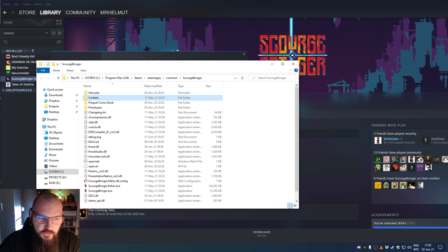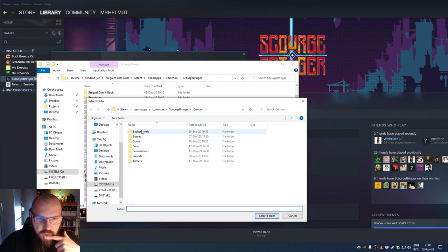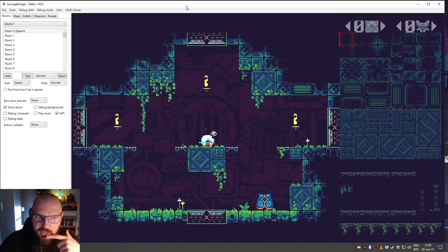Once started, it's going to ask you for a folder. This folder is the content folder. If you go into your install folder, there is a content folder — this is the folder you need to point the editor to, because this is where the game content resides. Select the content folder and the editor will start.